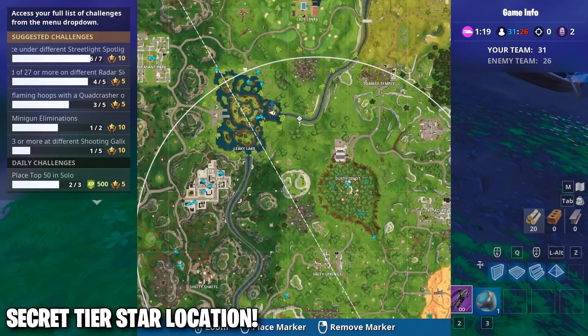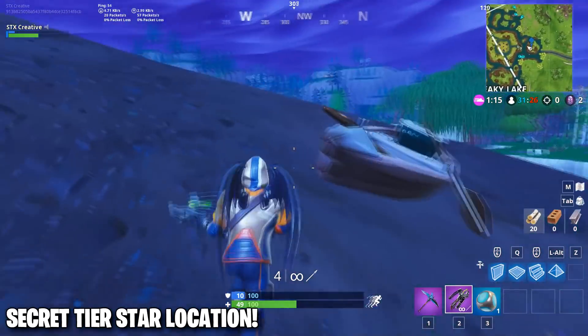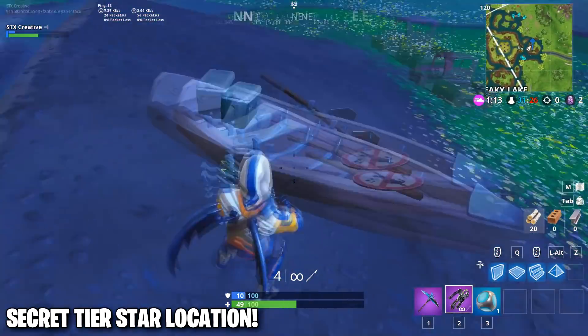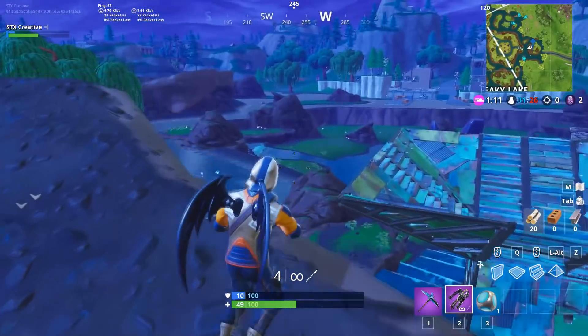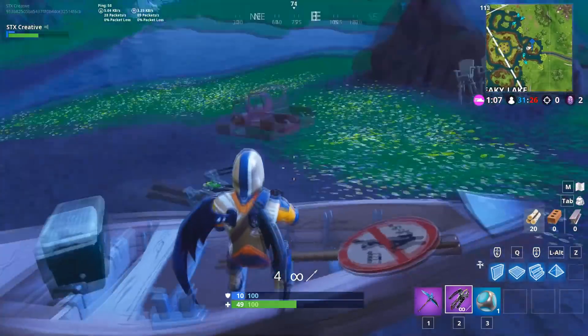The secret star location for this week is going to be located in Leaky Lake, right there on the map where I show. It's going to be on the boat — that little rowboat — right on top of it, and you're going to be able to grab it with no problem.